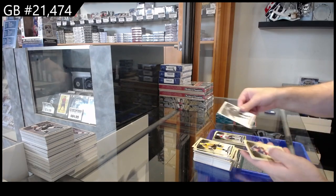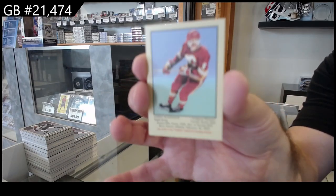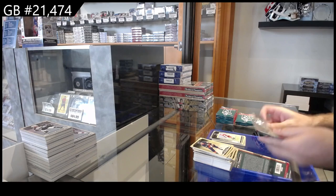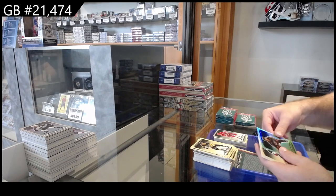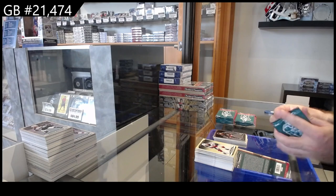Silver of Soderstrom for the Coyotes and a Lanny McDonald Calgary Flames mini. Rookie of Kochenko for Carolina, silver of Eisenman for the Red Wings, and a rainbow of Roslovic for the Blue Jackets.